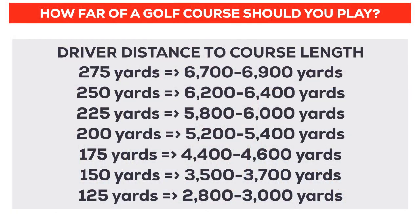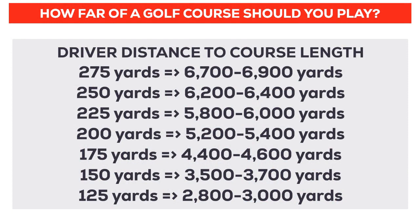If you hit your driver 200 yards on average, they think you should play a golf course that's 5,200 to 5,400 yards in length — so about 26 or 27 times the length you hit your driver on average. However, if you hit the ball 275 yards off the tee on average, that multiplier is a little different — they put you in the 6,700 to 6,900 yard range, so you're looking at more like 24 to 25 times how far you hit the driver.